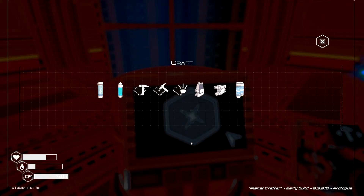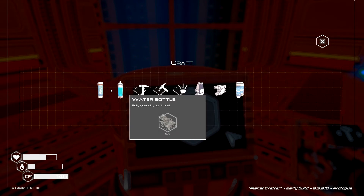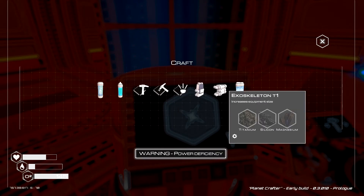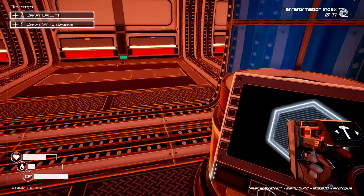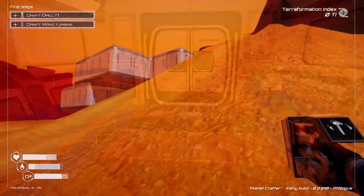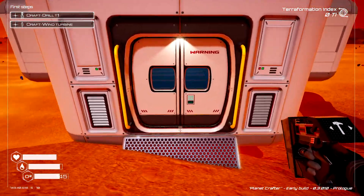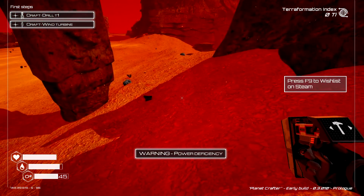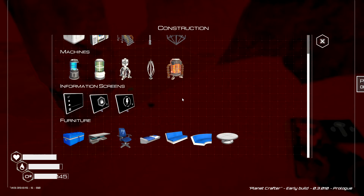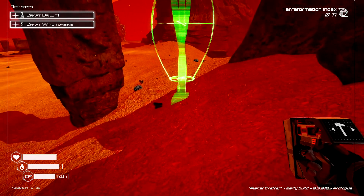With the T2 crafting station in place, I think we can now construct the exoskeleton. Let's go get titanium, silicon, and magnesium. We have what we need to build the exoskeleton, but first we need to throw down some power — we're going to create some wind turbines, which is what I got all the iron for.